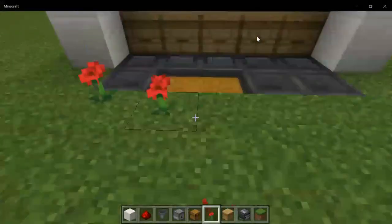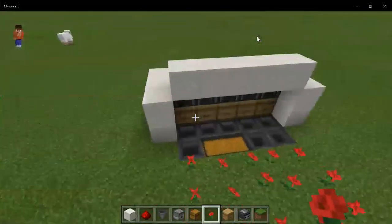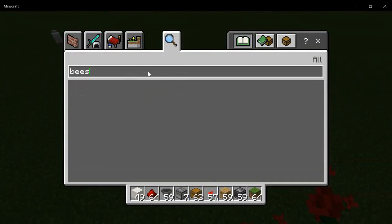All you have to do now is place 15 poppies for all the bees that are going to be inhabiting this farm. And now you're done with the build.